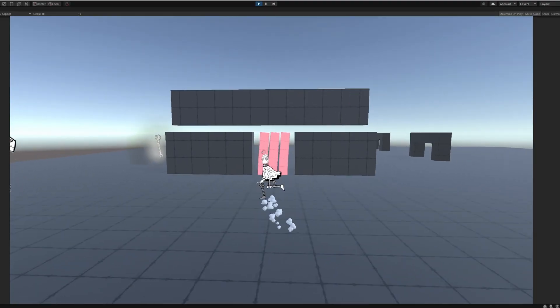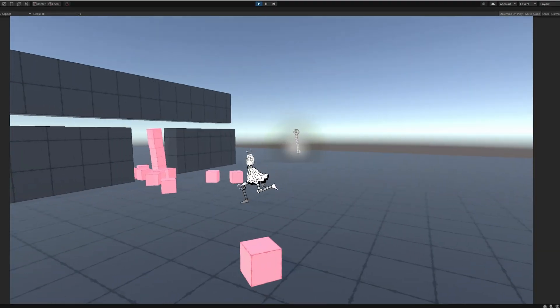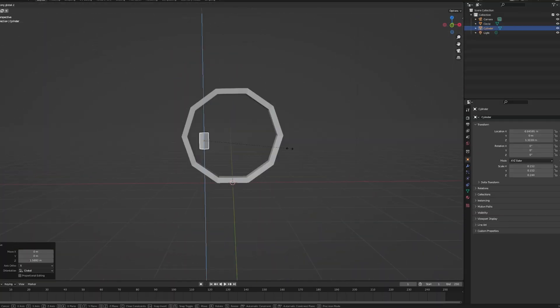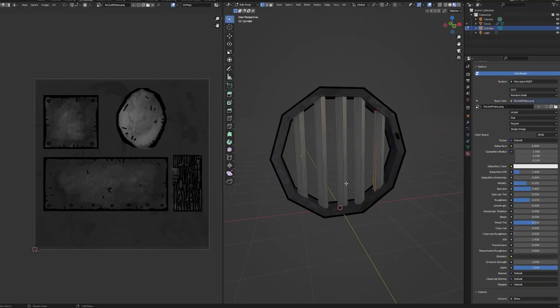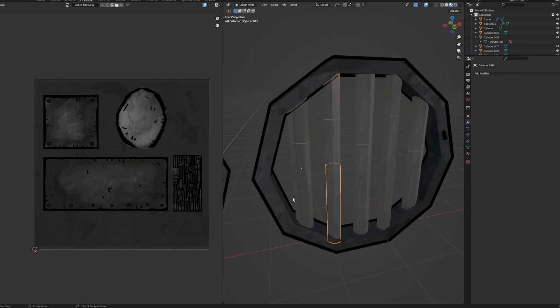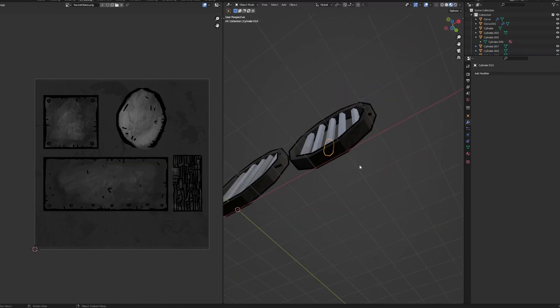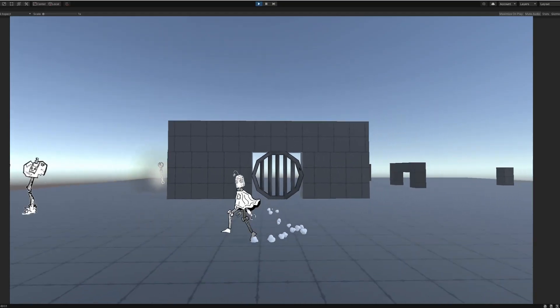I thought it'd be fun for Jank to roll into different areas by breaking a gate of some type. I didn't really like how the first version looked, so I went to Blender and made a sewer entrance. After that, I made another version with broken bars — the idea is that when you roll into it, the finished one gets quickly destroyed and replaced by the broken one in place. And it works great!